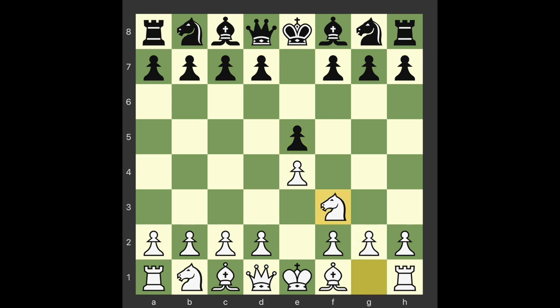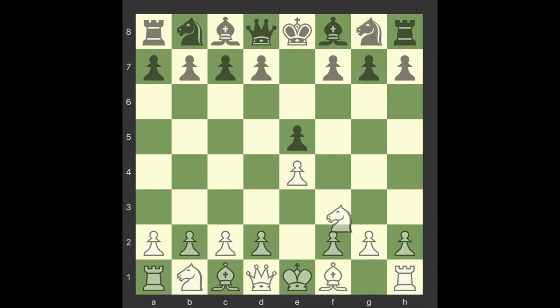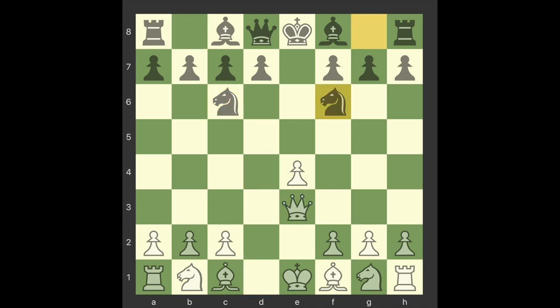Knight f3. What happens if white persists and plays 2.d4? The reply 2...exd4 leads to 3.Qxd4, Nc6, 4.Qe3, Nf6, when black has two pieces in play to one of white's. This amounts to taking the initiative away from white early in the game.